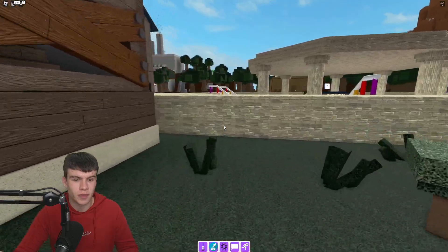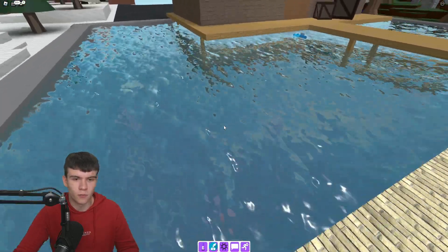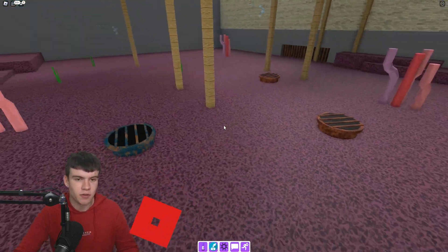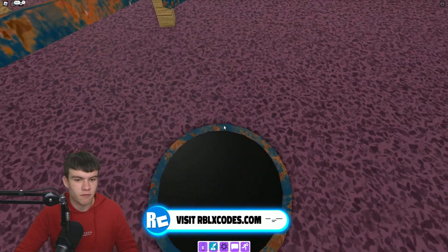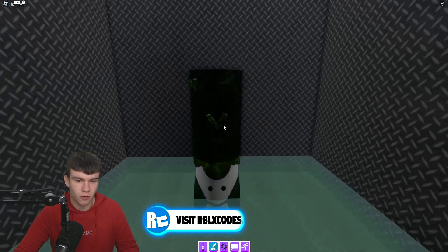Now that you have the wrench, all you want to do is come on over to the water pond area. After that, we're going to use this wrench on this pipe thing, and as you can see we'll remove the grate from the pipe. Then we're gonna enter.